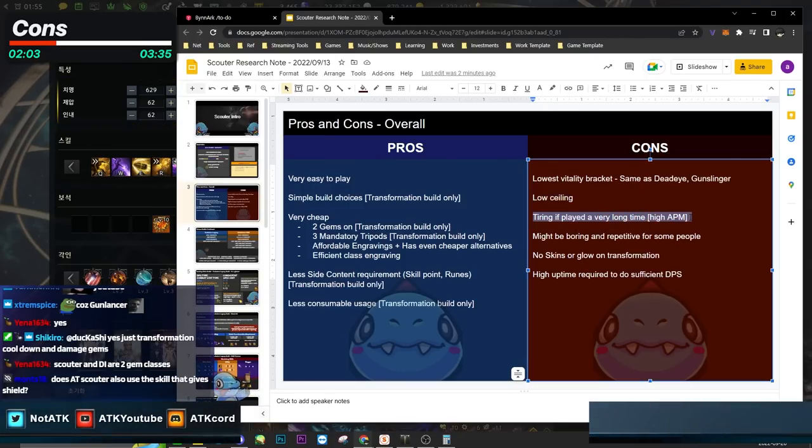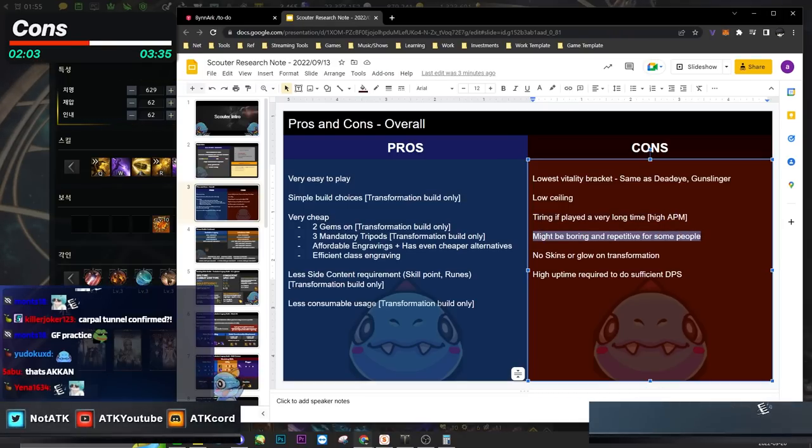It can also get tiring if you play for a very long time. This is a piano class for both AT and transformation builds. The Legacy class is high APM — you have to press a bunch of keys constantly, which can cause your hand to get tired if you play Scouter all day.